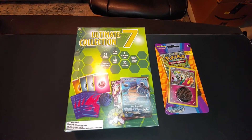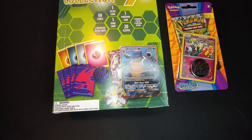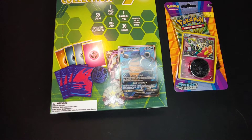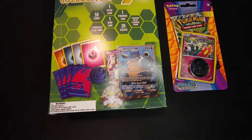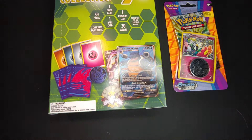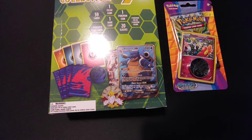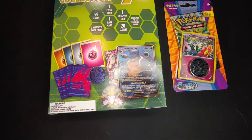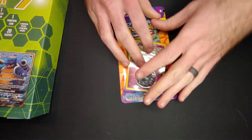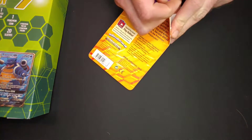Check out those cool transitions I got going on — professional at its finest. Turned down the light because last video we got too much glare. We'll start off with this first — the Steam and Siege pack. It comes with the coin and the card.